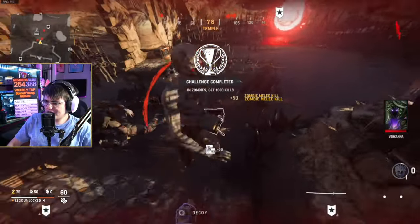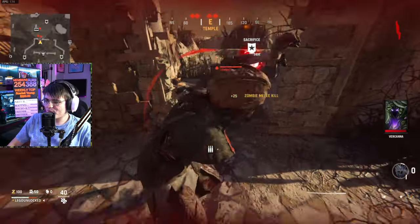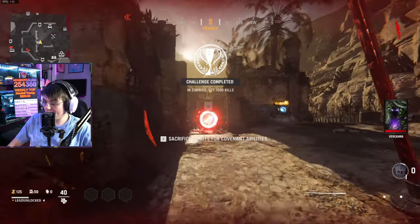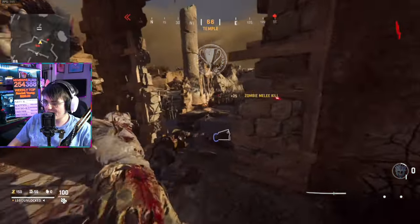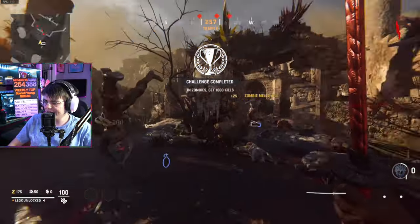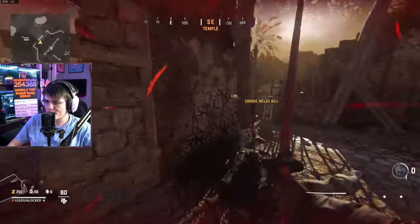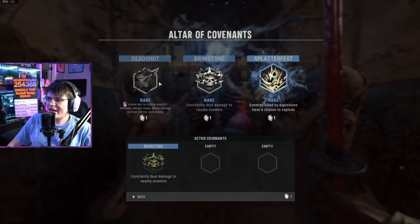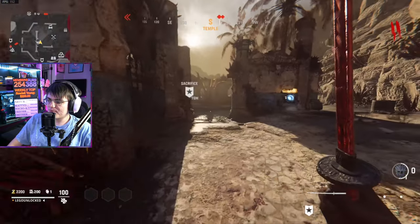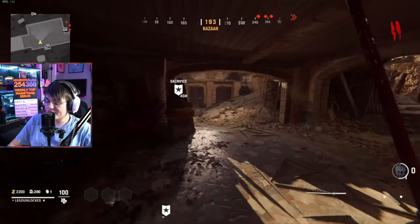For the zombies class setup, obviously you want to use a melee weapon, and on top of that I recommend Frost Blast. The first thing you're going to do is start to open up the map — that's step one for pretty much anything in Vanguard Zombies. Start doing a couple objectives, mainly try to do Purge or Blitz — those are the first two to do right off the bat to open up the map quickly. After every single objective you complete, head to the Altar of Covenants and look for Bloodlust. This is what's going to allow your melee weapons to do more damage and will greatly help out for this challenge.